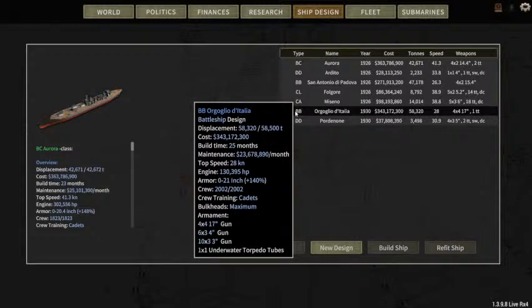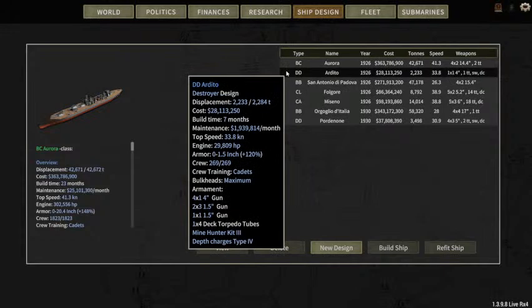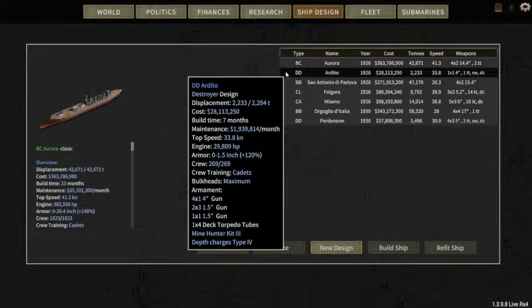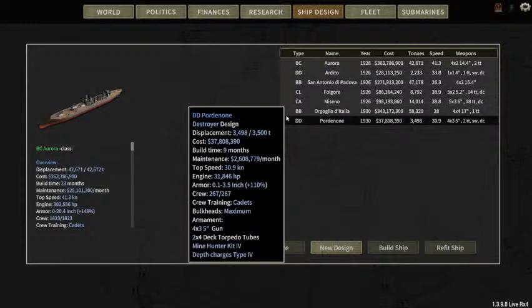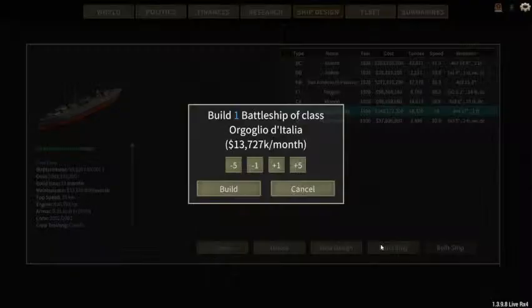At the same time I decided I'd build some destroyers, because I took a look at the existing ones — one four-inch gun, one torpedo tube. So I designed a ship with three 5.125-inch guns and two torpedo tubes. Let's build some of these things.